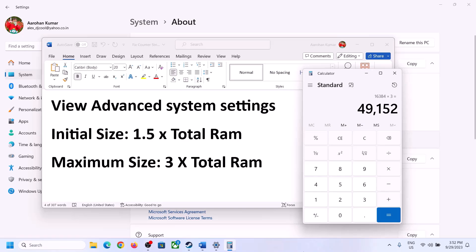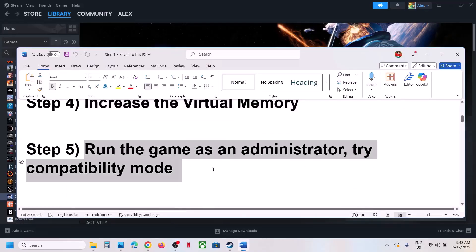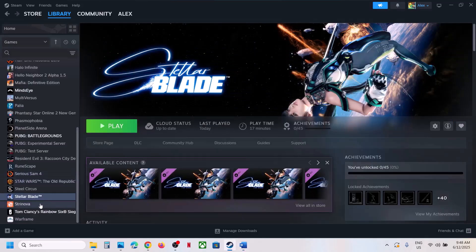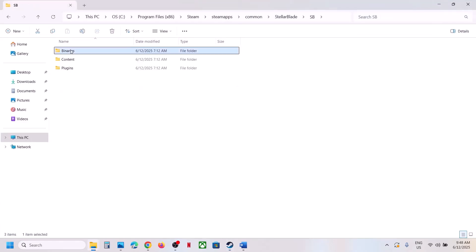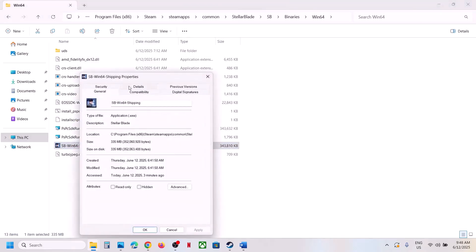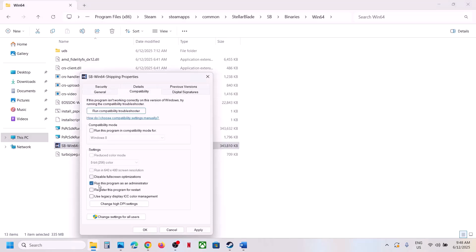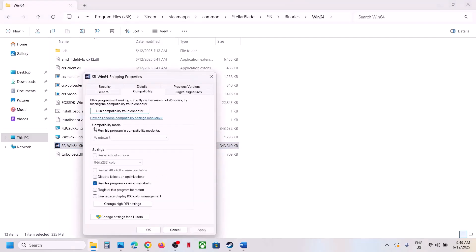The next step is to run the game as administrator from the game installation folder. Go to the game installation folder, open SB > Binaries > Win64, and double-click the game EXE to launch it. If that doesn't work, right-click the EXE, go to Properties, and check the box that says 'Run this program as an administrator.' Hit Apply, click OK, and launch the game.